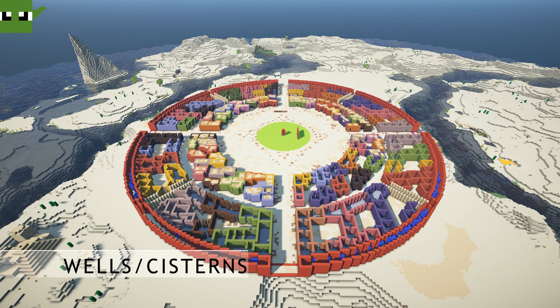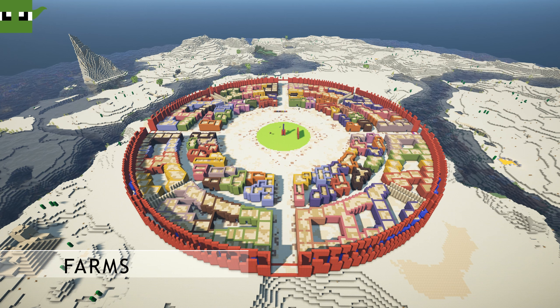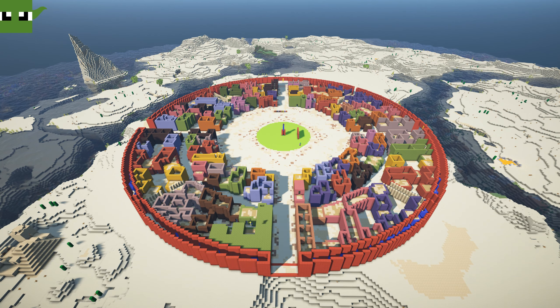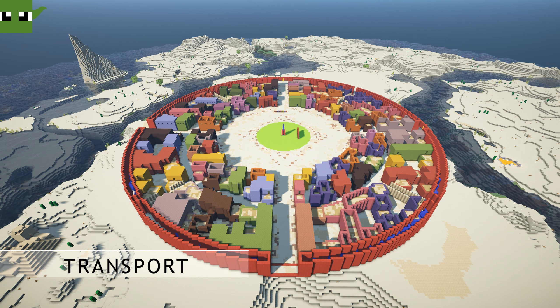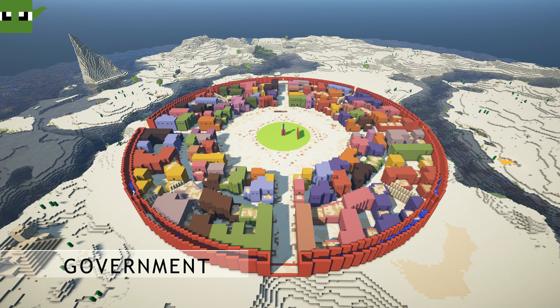Gardens and parks to help people escape the hustle and bustle of the city and relax in a peaceful green space is extremely important. Food is important, so we'll need a system of canals to bring water into the city and help with irrigation so that our farms have enough water. A system of roads and streets to allow people and goods to move around the city efficiently is also absolute top priority. Government buildings such as a council hall or courthouse to administer the city's laws will be added.